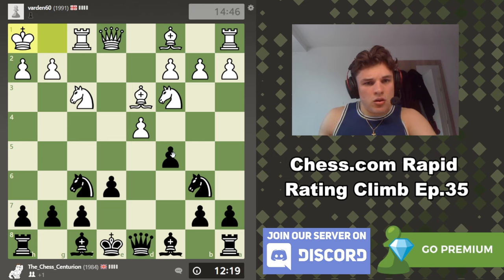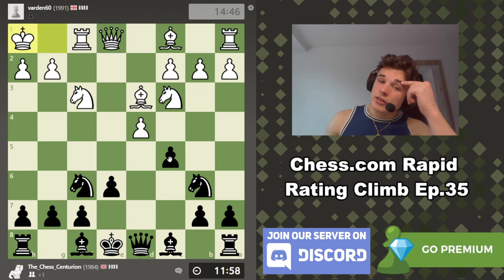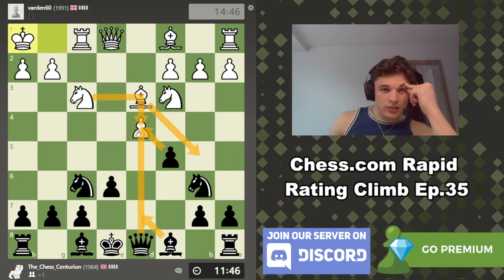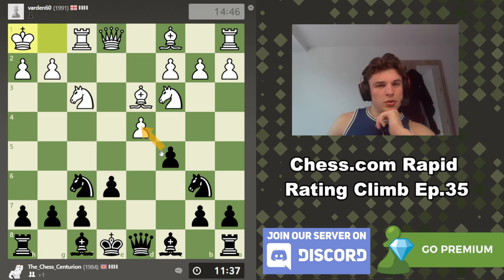Wow — he's just giving us a pawn. I don't know what his intention is. Maybe here, here, here? That might be his point. If we take, he's not going to move the knight — he's going to deliver this check, force us to block, and then take the pawn back because our queen's connection is cut off. But then we can just trade bishops and we're still up a pawn. We can always take on d4, but let's not be hasty.